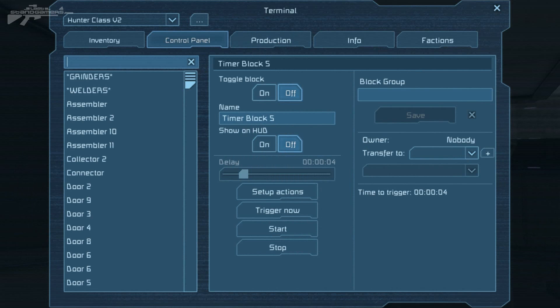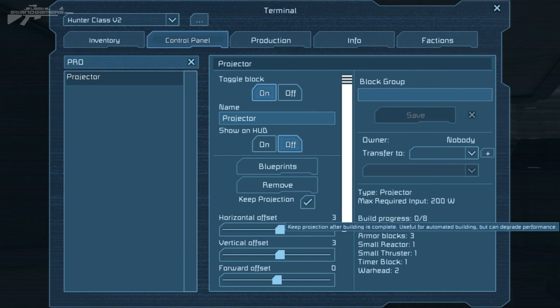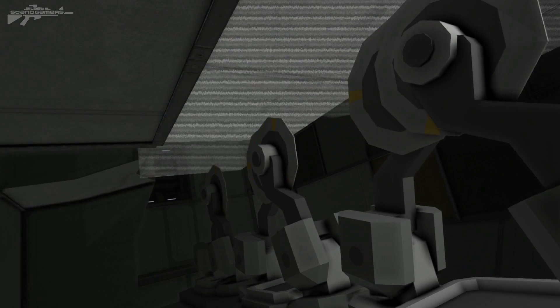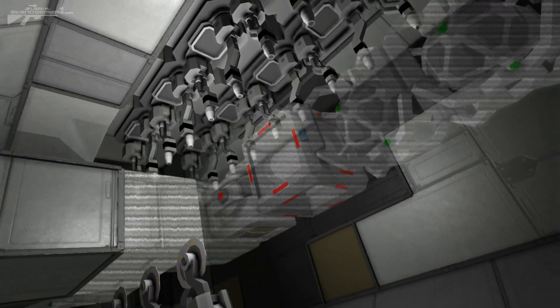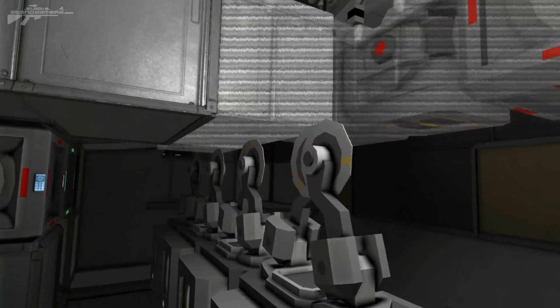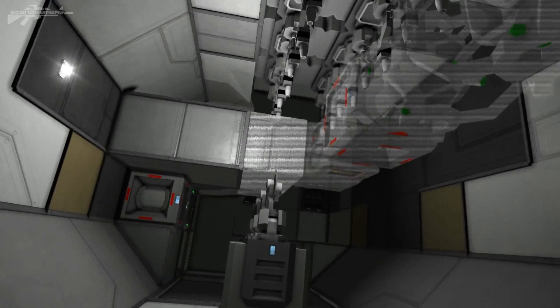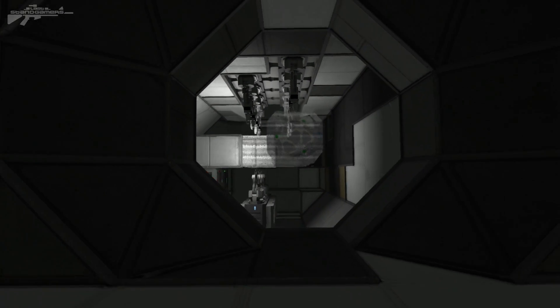If I go onto this control panel and find my projector, there it is. What I want to show you is the 'Keep Projection' setting. By ticking this box, it allows the projector to keep projecting even if the block is destroyed, built, or completed. It'll keep projecting, and as soon as it's been built it'll project another one. This stops that little tactic where you had to constantly keep it on the grinders. You can turn the grinders off and constantly keep building the same design over and over again, like a real production facility.